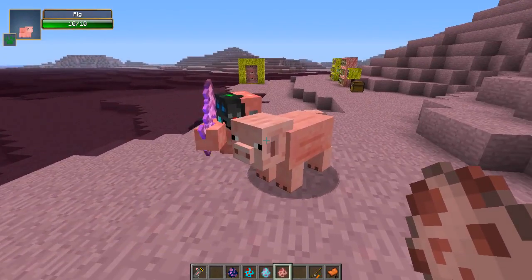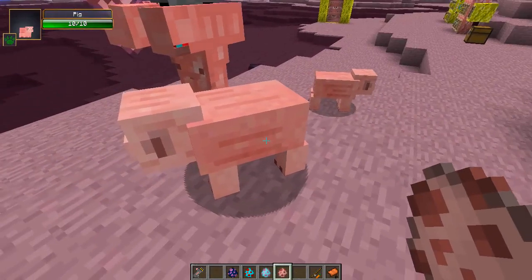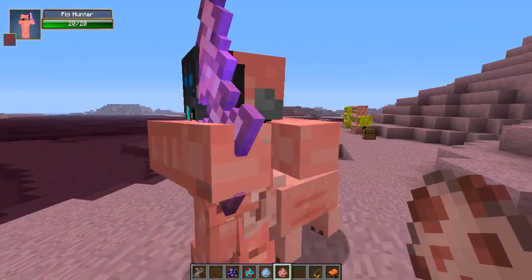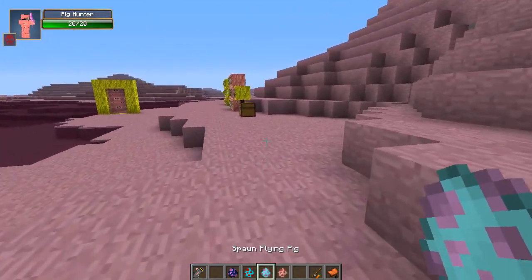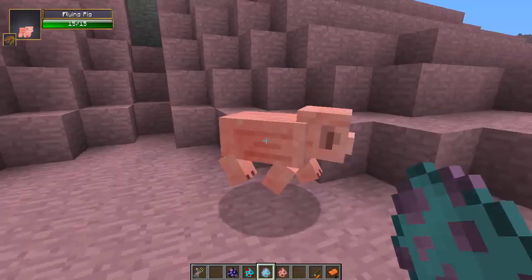He doesn't seem to be attacking pigs, but again this is a very work-in-progress mod and he's still adding things to it all the time. These are supposed to attack pigs and you I guess. So that is the pig hunter, and then we have the most special one - the flying pig. Check this out, it's gonna fly any second now.